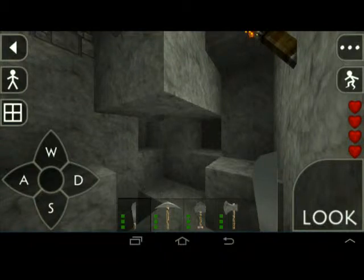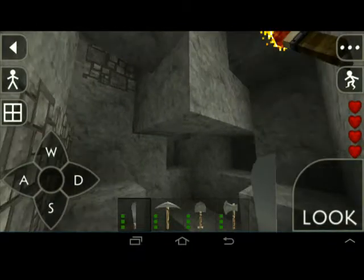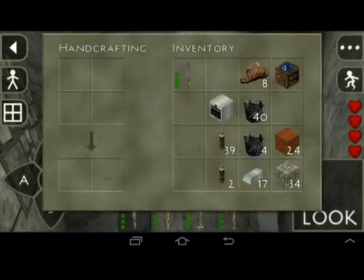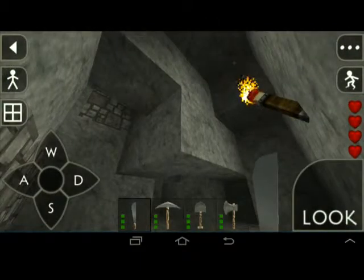Hey everybody, welcome back to Part 2 of How to Survive in Survival Craft. As you'll recall, when we left off, I was going to finish digging up for iron and coal. I got that all dug out. There was quite a bit of coal and quite a bit of iron. I did go ahead and throw out some of my stone machetes and replaced those with iron, and I also replaced my pickaxe with an iron one.